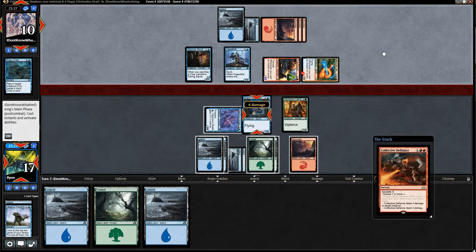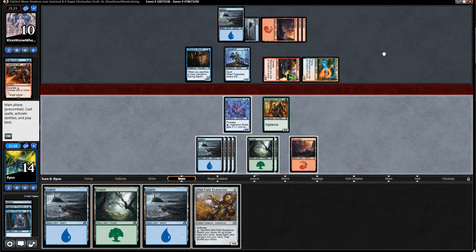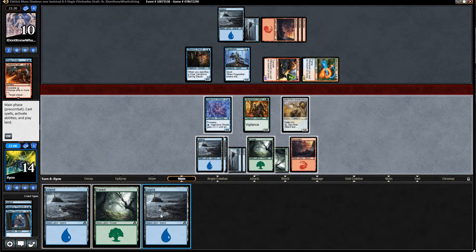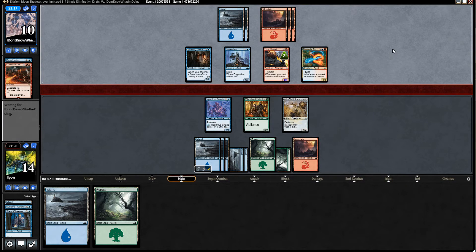Collected Defiance — yep. It is a non-land but the whole point of it is to get us land, which is not what we want at all. We're just playing the wild field and passing. We really just need to block with Ingenious Scob now — getting in for four isn't really gonna win us the game, not with how many cards our opponent has in hand. They have all gas, so I think we're just dead here. Maybe we should be attacking just in case I draw a Drag Under and steal the game. I feel like our opponent is going to block now too — they're starting to realize we have literally nothing.